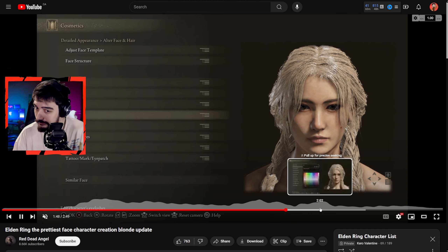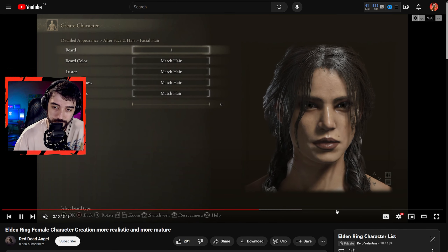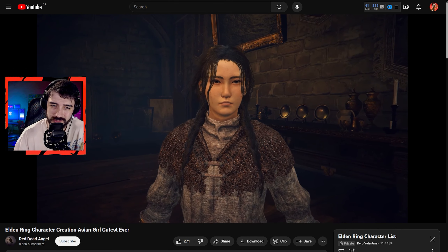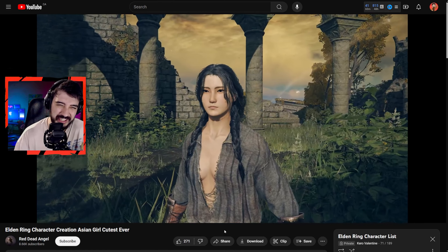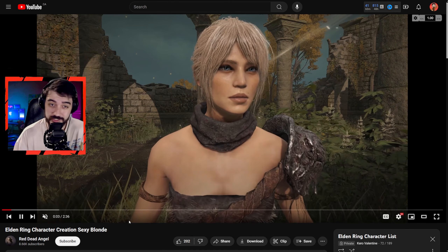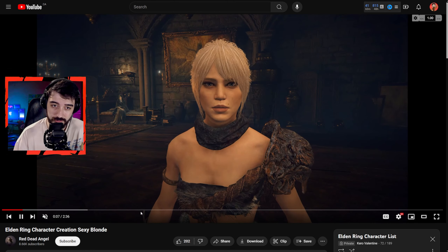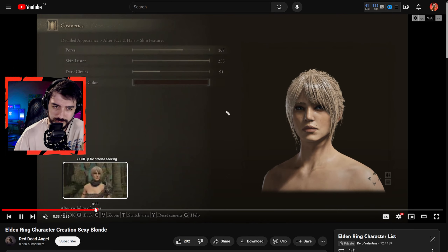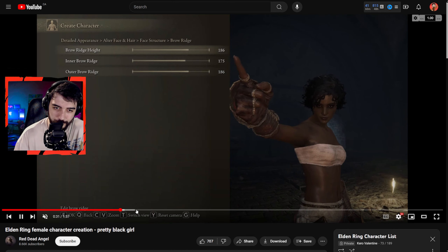Here's a pretty blonde — based on one of our previous characters — this would be high up on the list of characters I'd want to play as. Looks insanely good with a bit of a goth look too. I love this creation — it uses a different hairstyle that we barely saw throughout the list, and freckles are like a cheat code — they make every character look a little better.